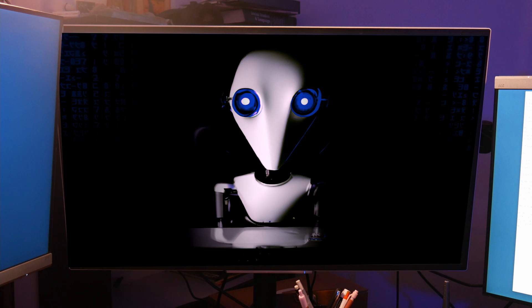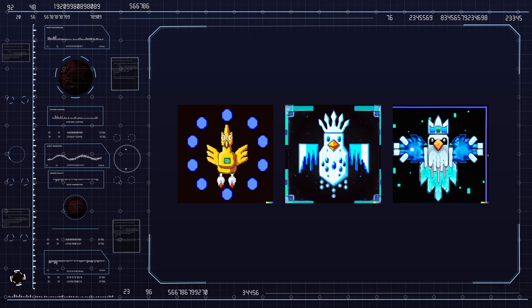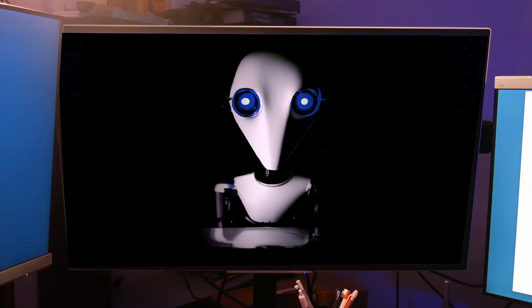Generating large top-down 2D spaceship with large chicken with glowing eyes on top, centered, 32-bit. Sweet. Wait — large chicken? That's a weird choice. I don't think I want to use that. But I like it. Yeah, but I don't.